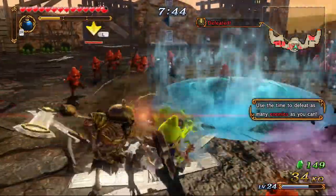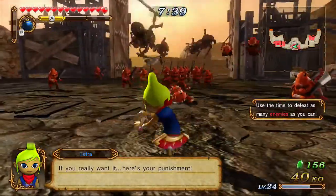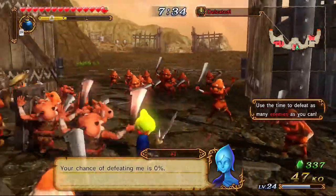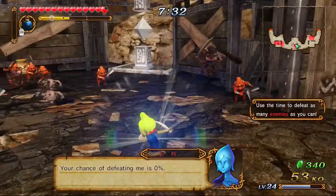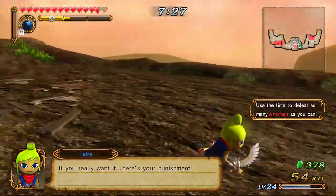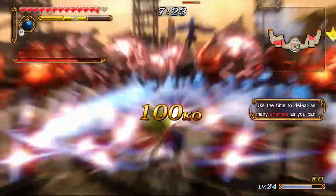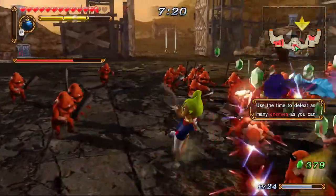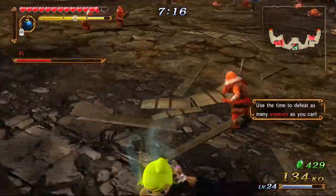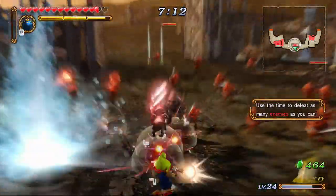She can shoot these water bubbles which get enemies into a crumple state when you attack them. Her first combo shoots the bubble right there. Her second combo attacks and then you can shoot the bubble if you want to. Her third combo is pretty good for cleaning up groups. She has another one that's really good too.